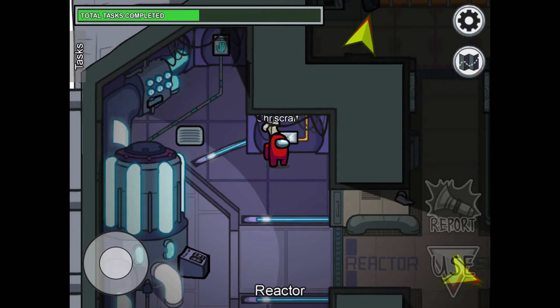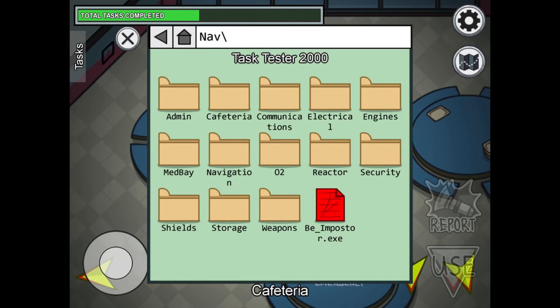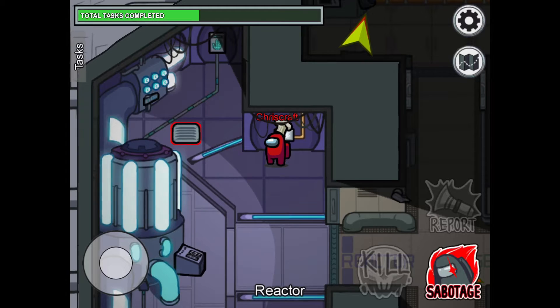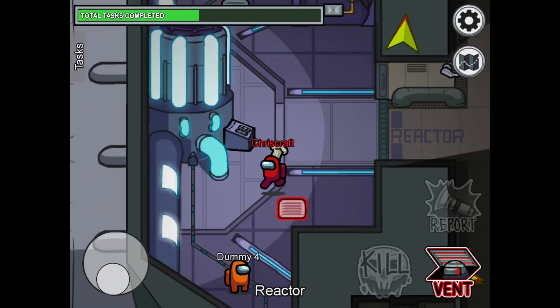If you see somebody doing this task in reactor, they're probably the imposter. Because as you can see, there are only two tasks in reactor, and doing any others is 100% faking.